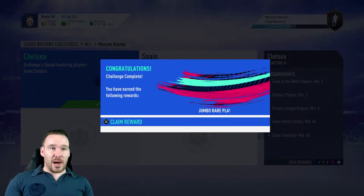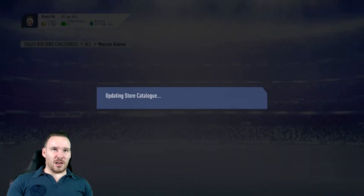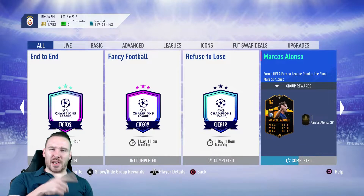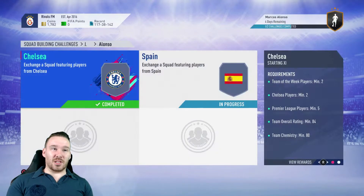So I think what we'll do is go ahead and submit this one - that team is sorted. Our reward will be a Jumbo Rare Players pack and a mega pack. We'll do those at the end - we're going to finish the Spanish team off first so we can do them simultaneously.